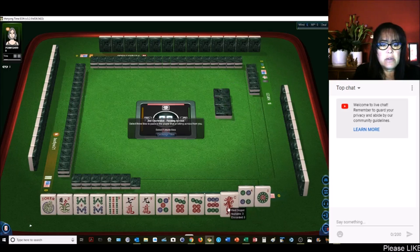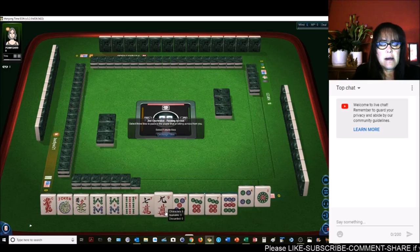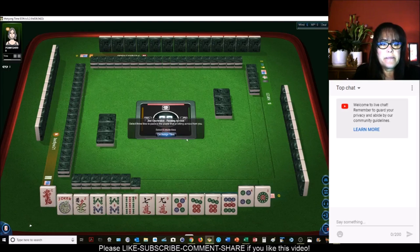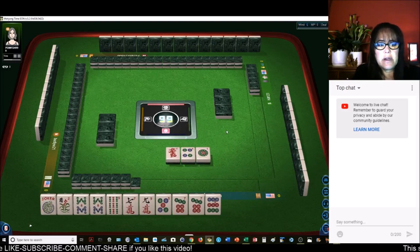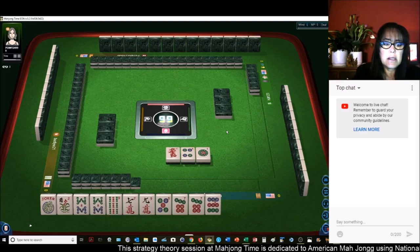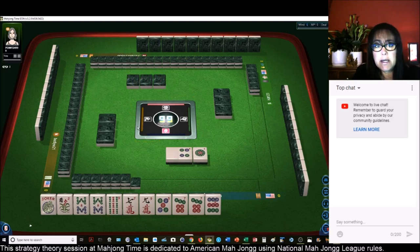Stay at the category level here. Seven, eight, nine — three suit kongs. Five, seven, seven, nine — let's give up the red. I'm thinking third hand down under consecutive run — that would leverage both multiples. We have seven, eight, nine, no gaps: seven dot, eight bam, nine crack, kongs. We don't have to commit to that, and we could always use the eights as joker bait and focus on big odds.